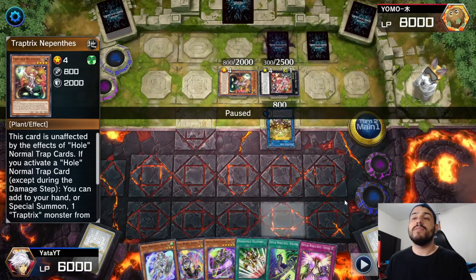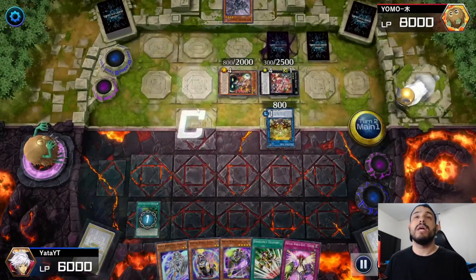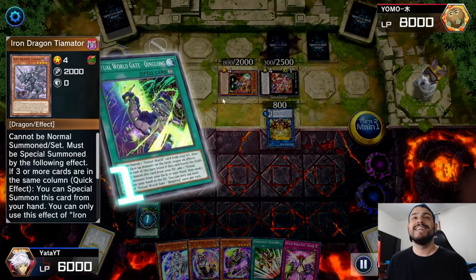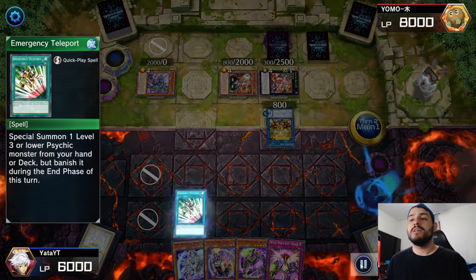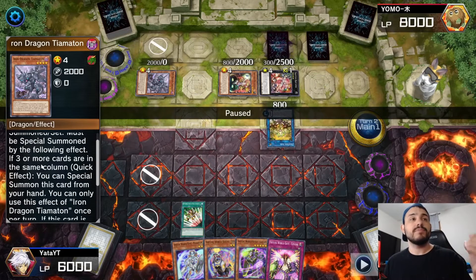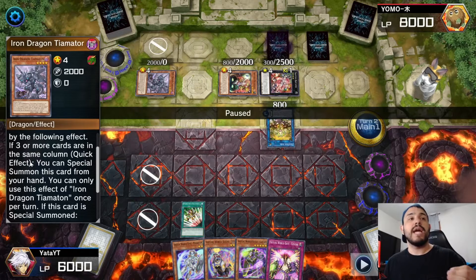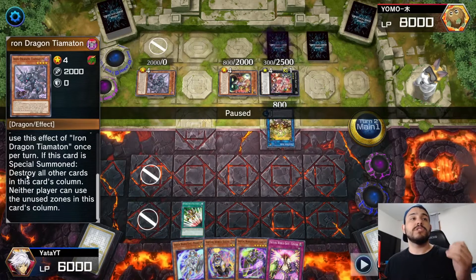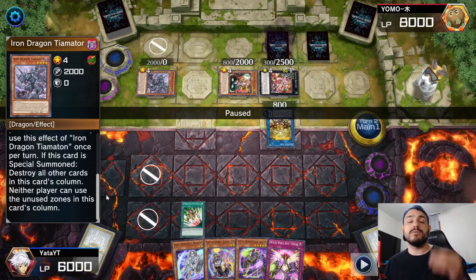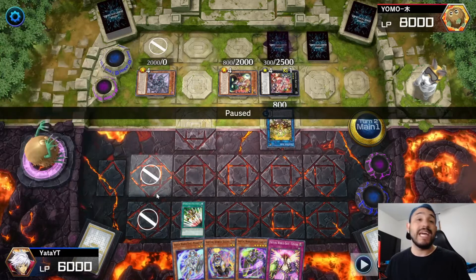I activate Chinglong, discarding Chuchi to add Neon. He chains his copy of Iron Dragon Tiamaton. For those who don't know what it does: if three or more cards are in the same column, you can special summon it from hand as a quick effect, and when special summoned it destroys all other cards in that column, and neither player can use those zones for the rest of the turn.